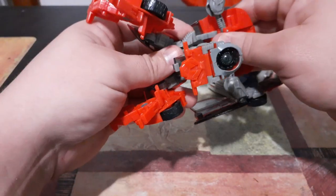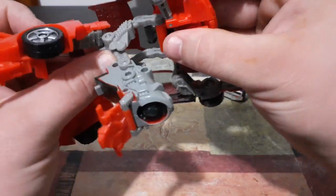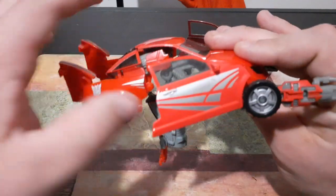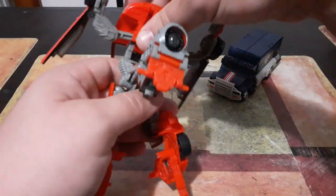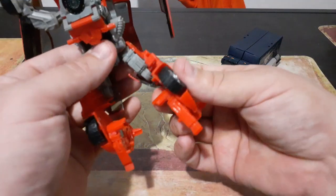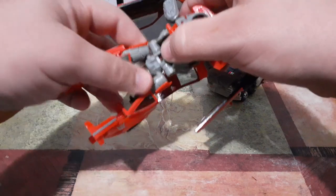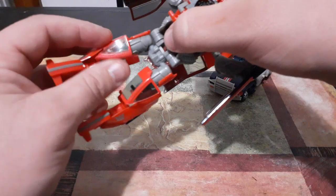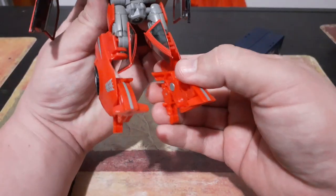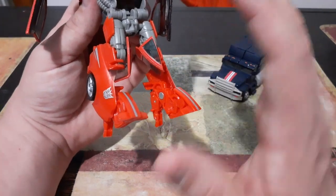Next we're going to take this whole section and bring it on down and straighten the legs. What I did was disconnect the window panels right here and bring it straight down like this. Then we'll fold this down and bring it up into his chest. Then we'll come right here — his waist is on a little bit of a swivel — and we're going to give it a 180-degree turn so his legs are facing the correct way. Then we'll flip in the red pieces right here — those will form his knees. The joints on my figure are really loose, so I'm just trying to be careful.